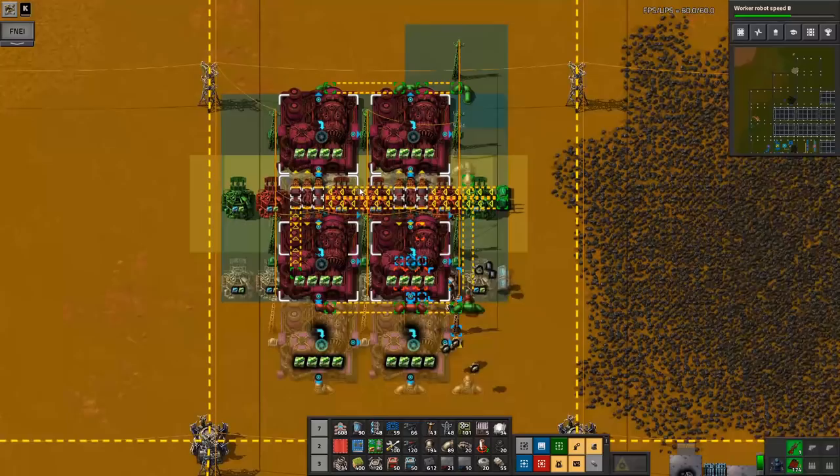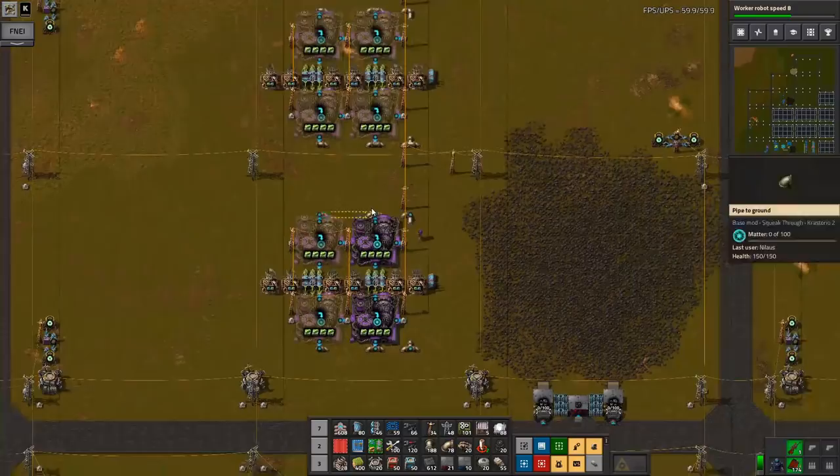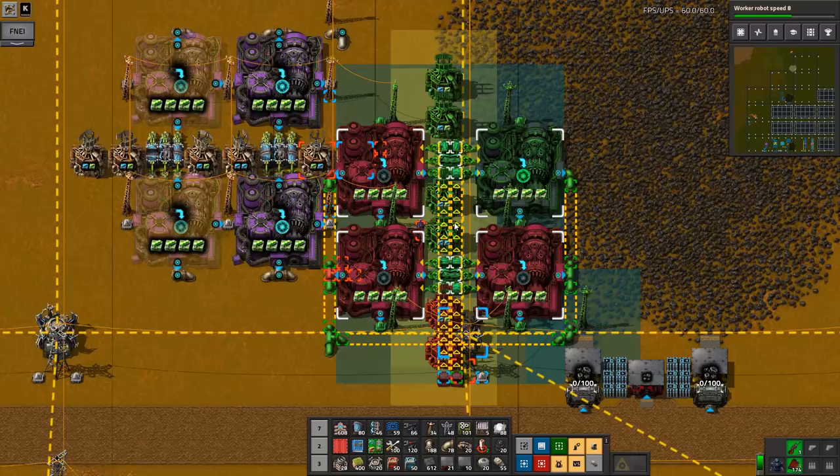So my objective at this point is to make these and get them connected. I still need more. Do we have those inside our logistics? Yeah, I think we do — we have those matter plants. They'll come up here. They'll be fine.